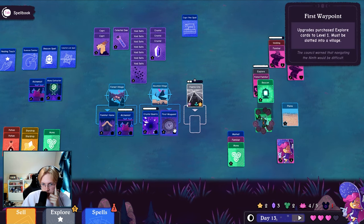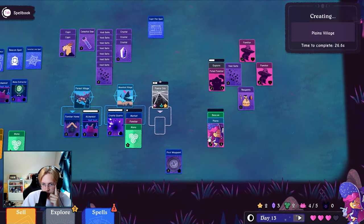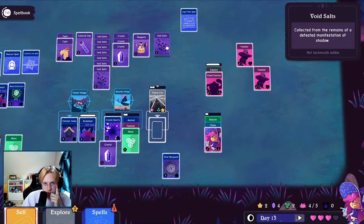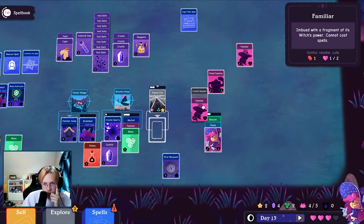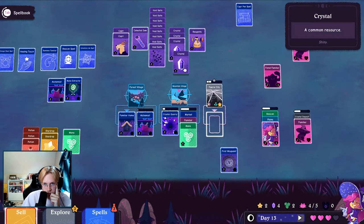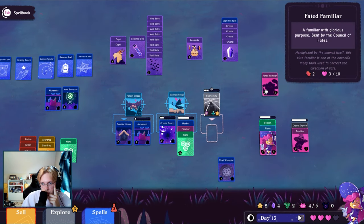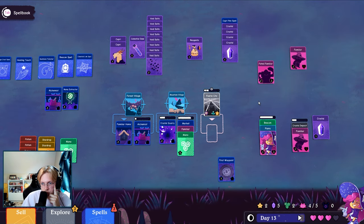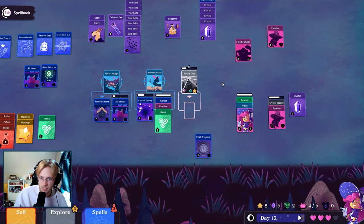And we need a location for this. Maybe we can do this — here's the beacon, here's the plane, here's the witch. More of you, more of these. Crystal deposit. All right, crystal four. Wait, what was it — crystal four and a witch, okay. Might need some healing soon, yeah.